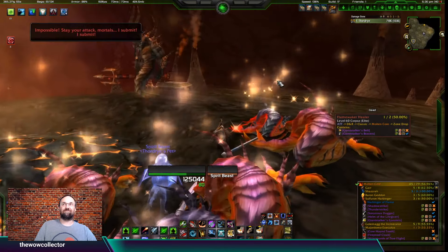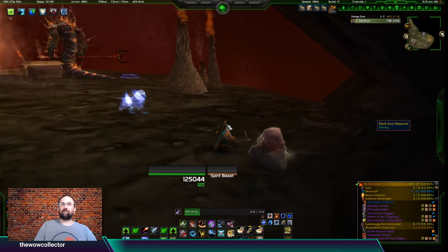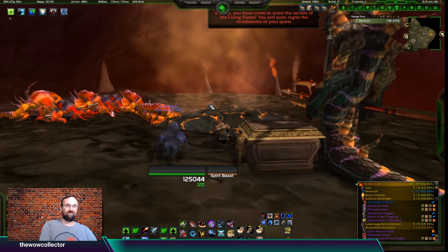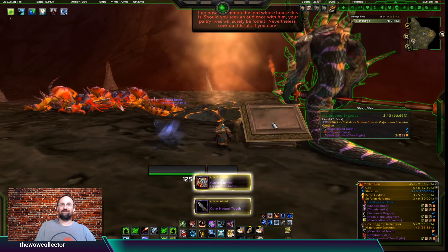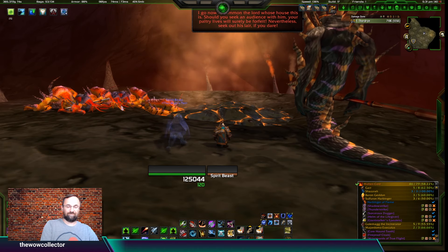Once we loot this Dark Iron Ore and wait for that treasure chest to proc, we'll see what we get. We're getting close - that's almost three-fifths of all the gear from this raid, which is kind of nice. That drop brought us to 58.22 percent, which tells me a couple of other bosses also had the Core Hound Tooth.